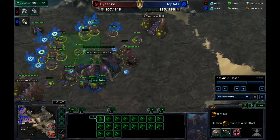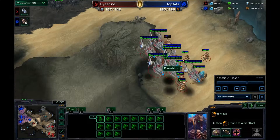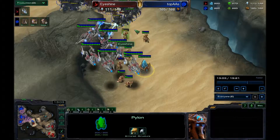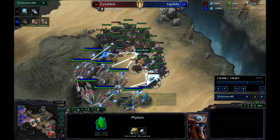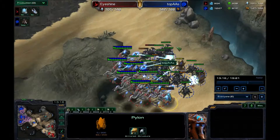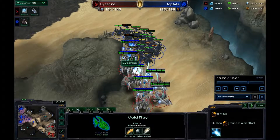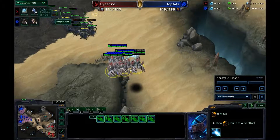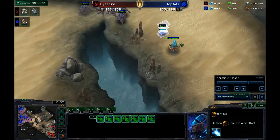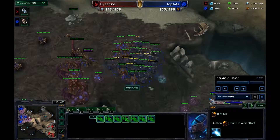I don't want to give up this pylon — I'd rather stand my ground and warp in some more units and try to hold it. He's going to go for this pylon after he kills my zealots. He doesn't want anything to do with my all-in. The pylon goes down, but I did kill all his hydras. I'm starting to melt his roaches — I turn prismatic alignment on and it just tears those roaches apart. He thought he held off the all-in, but there's another pylon over here that he didn't know about — that's bad for him.